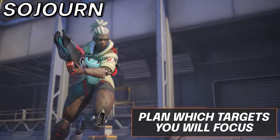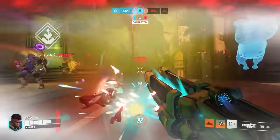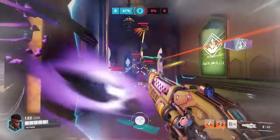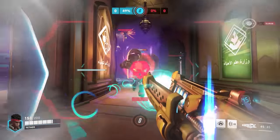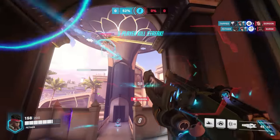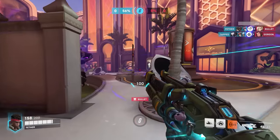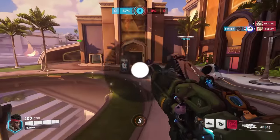Last for the DPS, we have Sojourn. Overclock grants you a new playstyle — whereas usually you look to farm charge off the enemy tank and then look to off angle, Overclock allows you to skip the first step. Make sure you have a good idea of who you wish to target before using it. And if you aren't sure, position yourself to body shot the enemy tank five times in a row, which will guarantee an elimination either way.